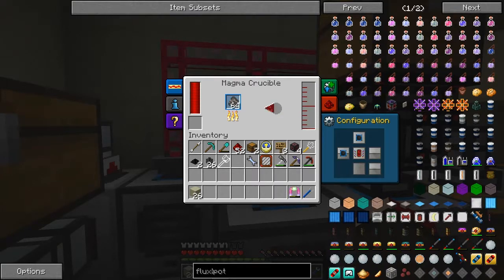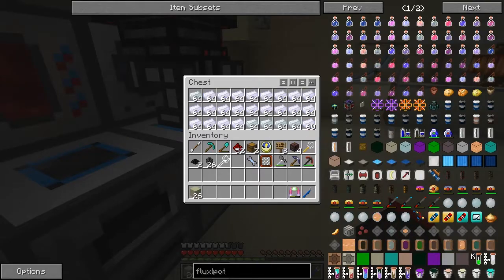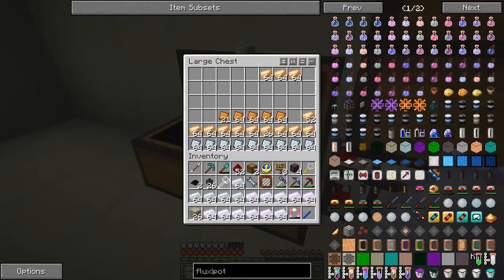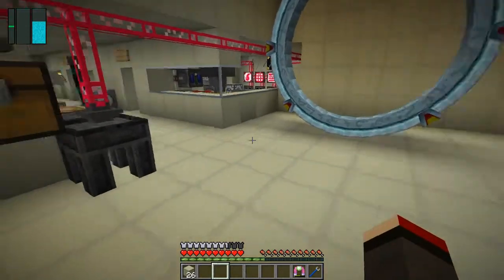We've got rose stone energy flux duct as well. This ore processing is still working away nicely. I need to reset this back as it was — input on the left, output on the top. Shift-clicking this sets it as input, output goes at the top. I've got another stack coming and I just have to be patient — it's slow but there's nothing I can do. Let's take the tin out and put aluminium in to get that ready for the next plating.